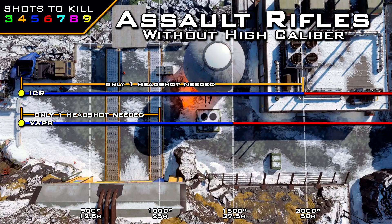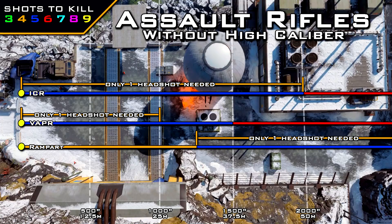You can actually double the Vapor's headshot range by putting long barrel on it — no high caliber necessary. When you do add high caliber there is quite a big difference, which we'll cover towards the end of the video. Just know you don't necessarily need high caliber to get consistent headshots with the Vapor. Finally in the assault rifle category, one more gun benefits from headshots without high caliber: the Rampart.